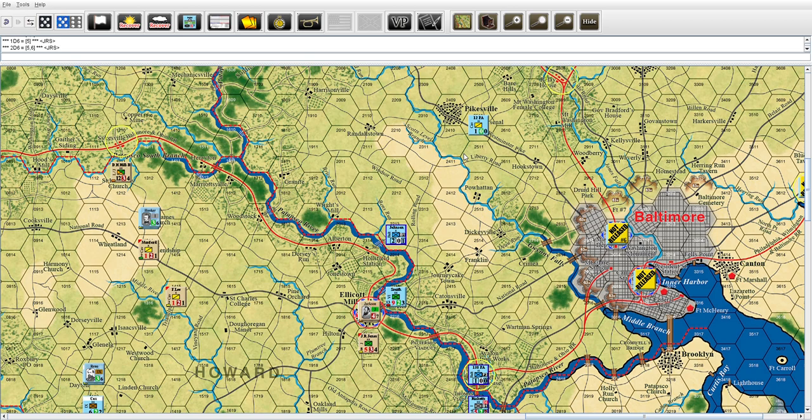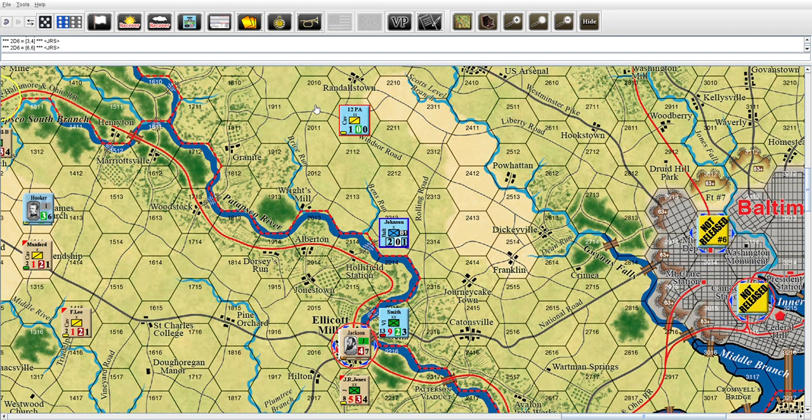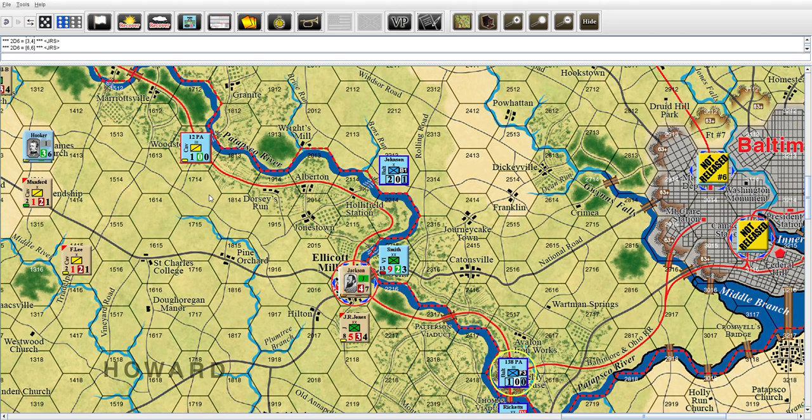It's going to be five. Moving 12th PA - one, two, three, four, five. Die roll, Rebs pass to Union. 12th PA again, fatigue increase two die - wow, twelve, it's actually eight. One, two, three, four, five. He's going to go back across the river and stay right there.